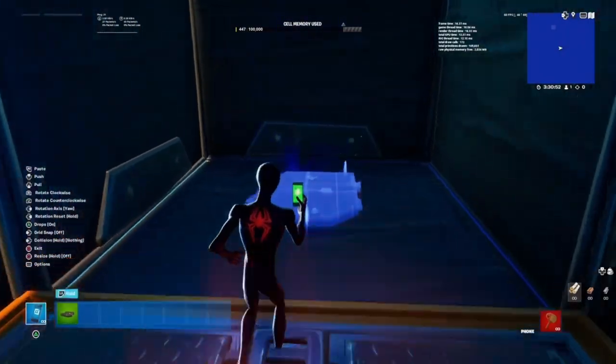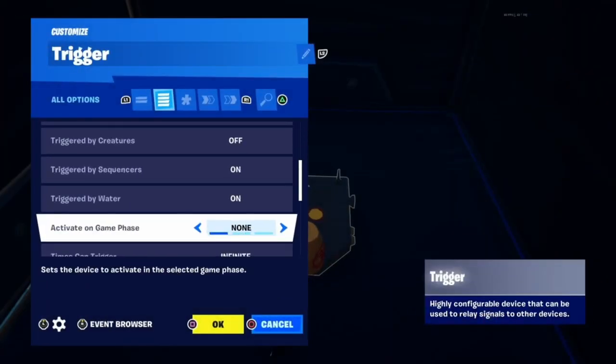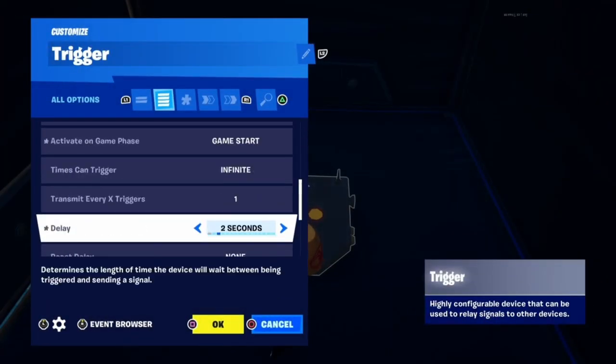Next, place a trigger and go to All Options. Set Active on Game Phase to Game Start. Set Delay to whatever you want — I set it to 3 seconds.